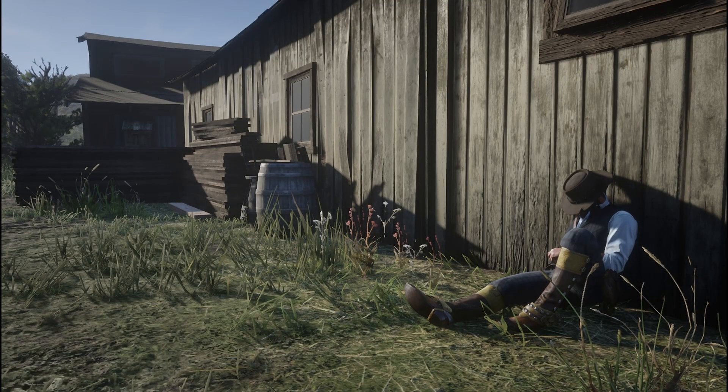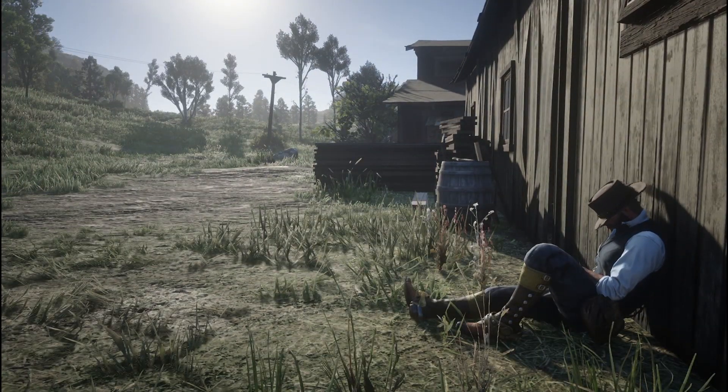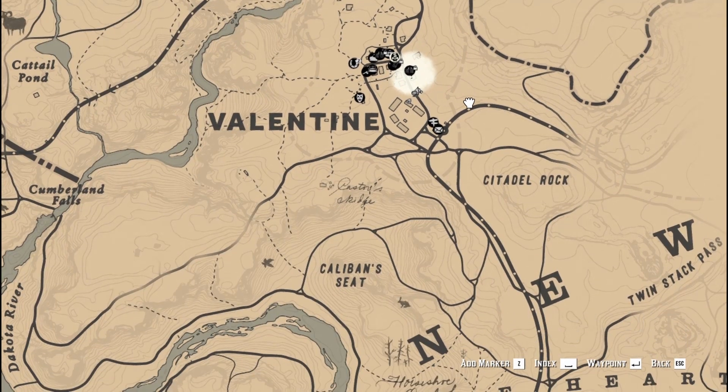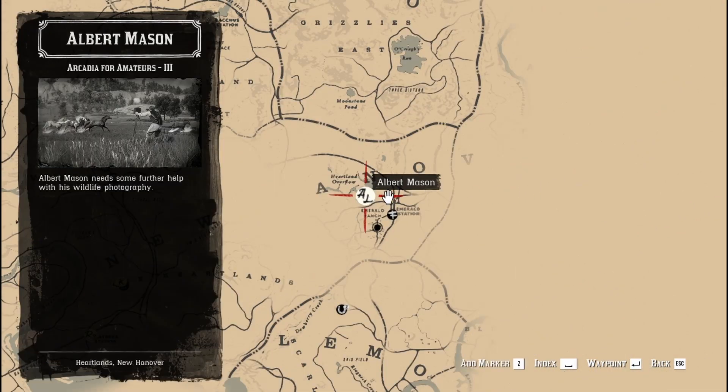Hello guys, Derpoly here. Today I'm gonna show you how to get the Missouri Fox Trotter Eileen Retro. As you can see now I'm in Eileen Capture 2. The first thing you gotta do is go to the Emerald Ranch and do the mission Arcadia for Amateurs Part 3 from Barth Massen.